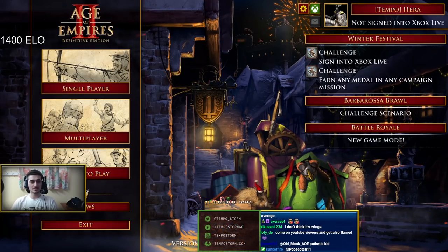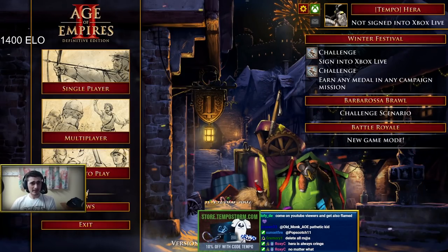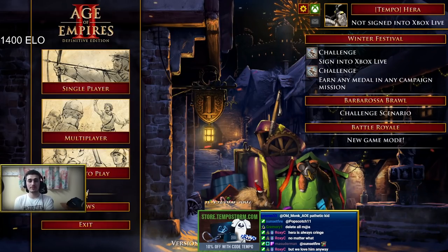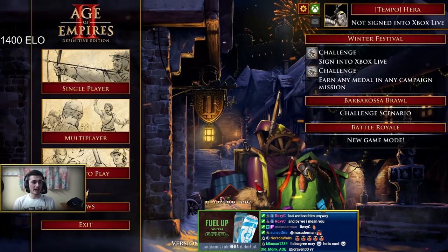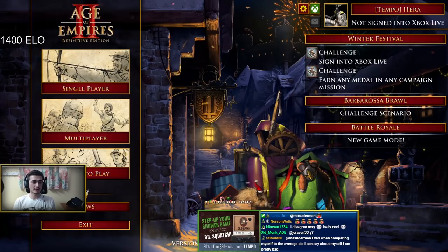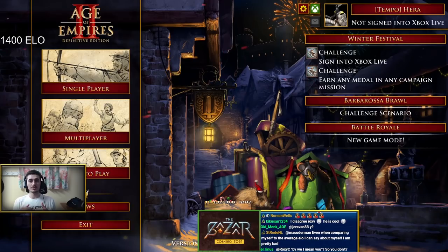We're going to open up with scouts and then transition to skirmishers afterwards. The reason we need a skirm transition is because skirmishers counter both spearmen and archers. So if your opponent is going for pikemen or crossbow to counter your knights, the skirmishers will be good in fighting those off. If your opponent's going camel, it's a different story - we'll mix in some monks later. It's all about adapting.